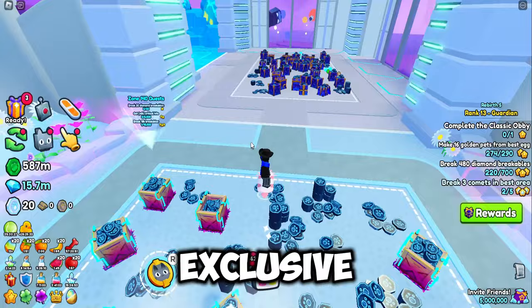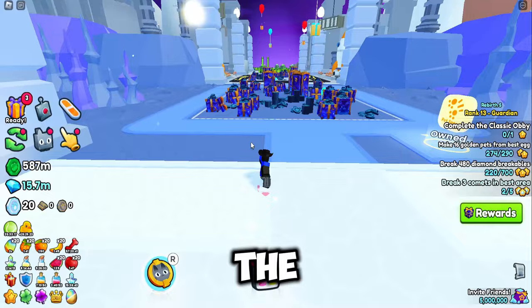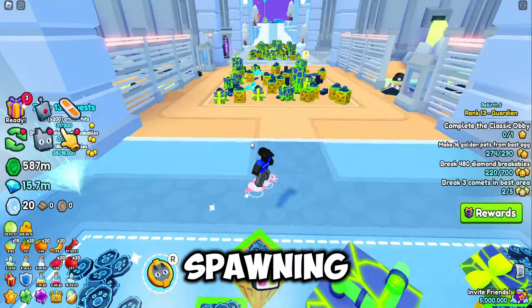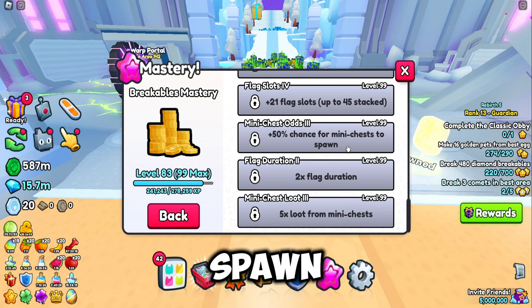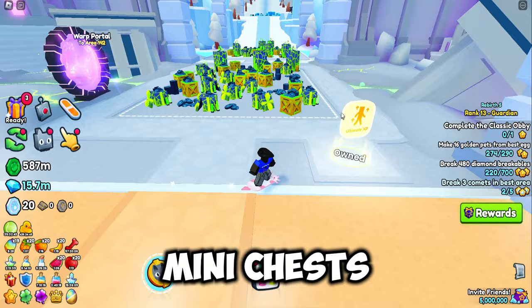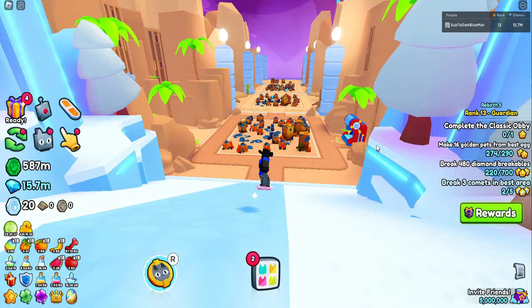I think the chest mimic is going to rise to 1 billion or even more — it's the best enchant in the game and the most OG exclusive enchant. Comment below if you think the chest mimic is going to go down or rise even more. Looking at mastery, at level 99 there's a 50% chance for a mimic mini chest to spawn, plus a 5x lure for mini chest — that is overpowered. Comment if you think it's going up or down.